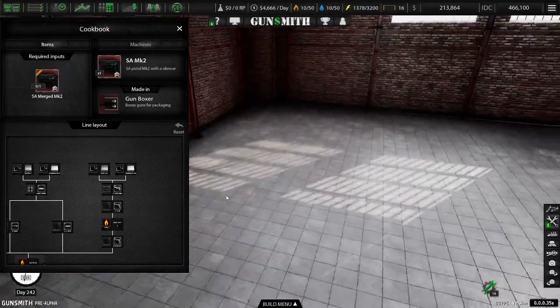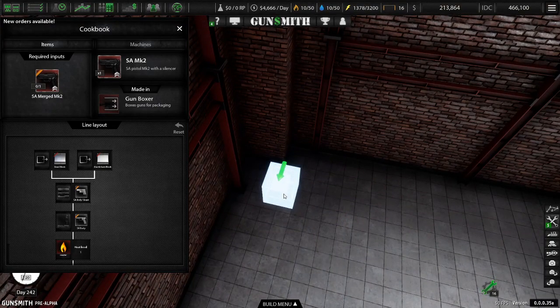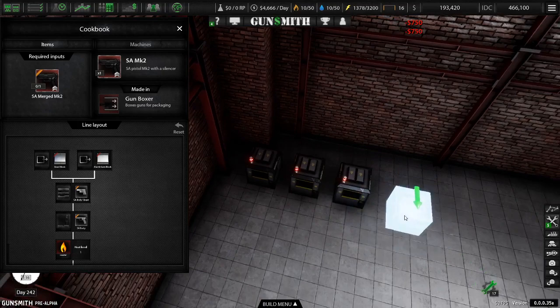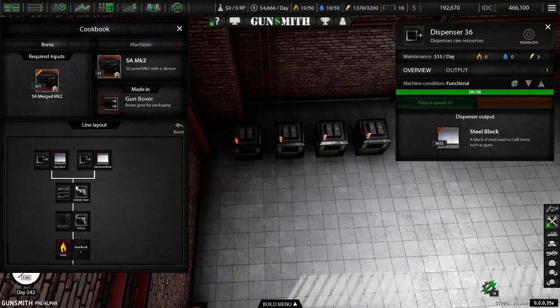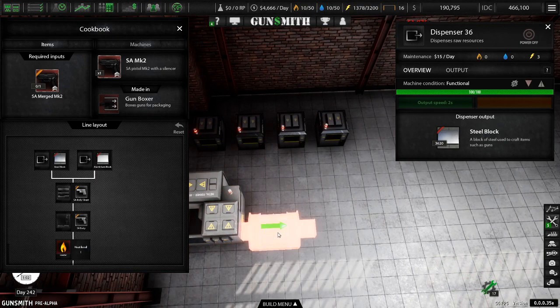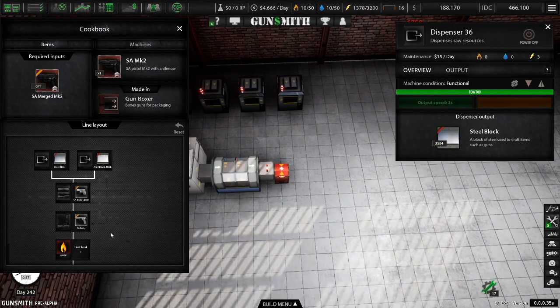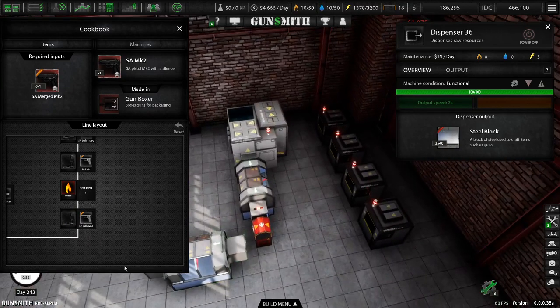Kind of doing this backwards, but I want to make sure I have space for everything. In the corner like so. And of course aluminum and metal - steel, I mean. Then we're going to go that. Level one. That's how it's going to set up. So that's our setup right there.